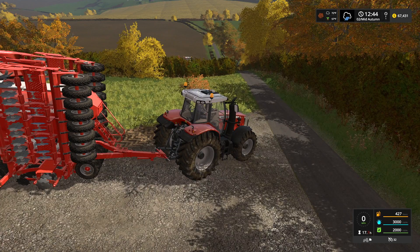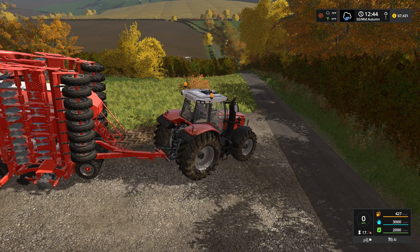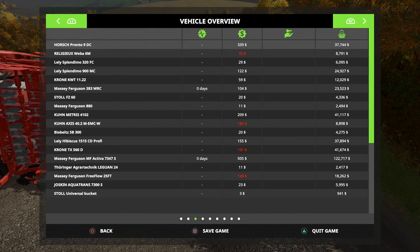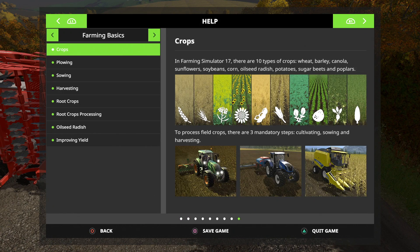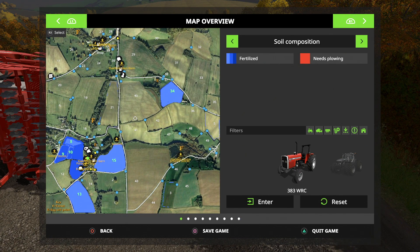We need to figure out what crops are going to go where. Do we need straw? We could use some — we've got 259,000 liters of it, but we could have a million liters. Let's see what fields we own and what we can do with them. Really we only have three crop fields: field 13, field 15, and field 34. Not a whole lot of room to do much of anything.